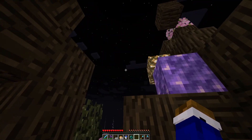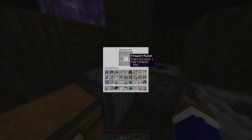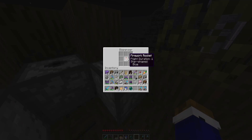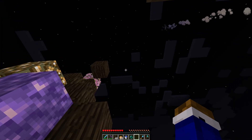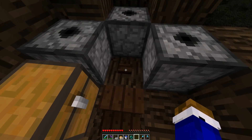This one's more closed off, though, until you get to the top. And I got these three dispensers with some fireworks that are star-shaped. Yeah, red, white, and blue for the USA. And so, here's what I got.